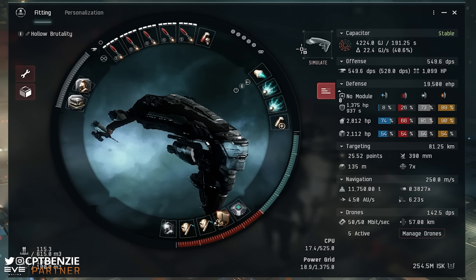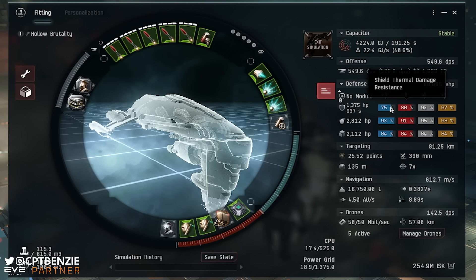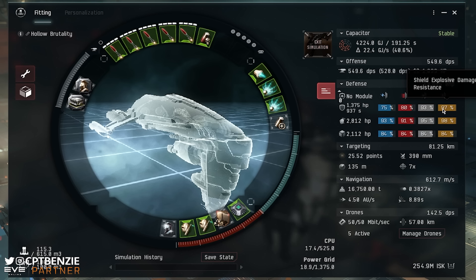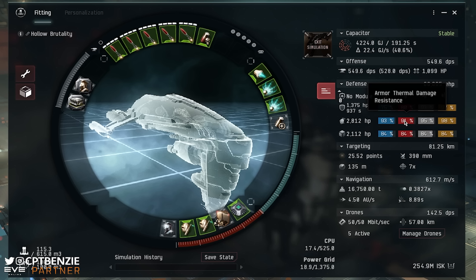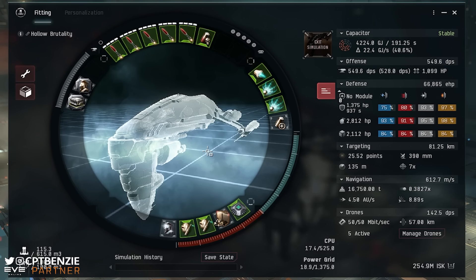That is basically the fit. Let's simulate it to showcase the Assault Damage Control in action — with every module active, look at those resistances. Even the shield becomes heavily resistant: 75% is our lowest, up to 97% on explosive. On armor it's even better — 98% explosive, 91% thermal. That's just insanely good, meaning you'll take almost no damage for the duration of that assault damage control.